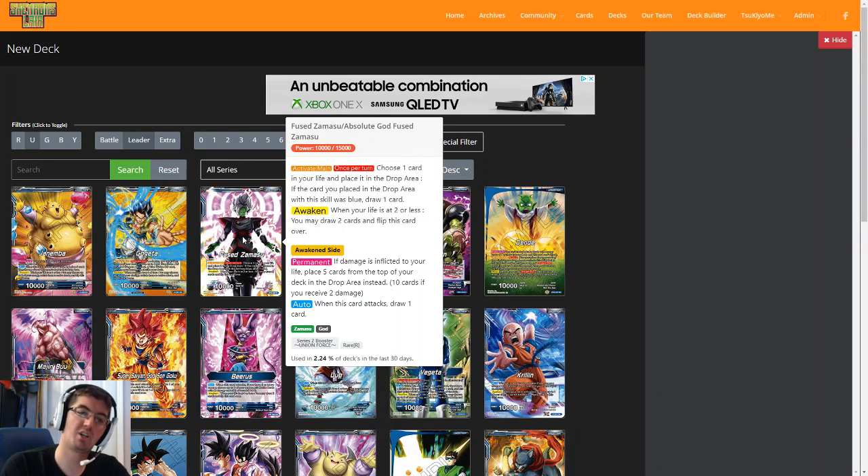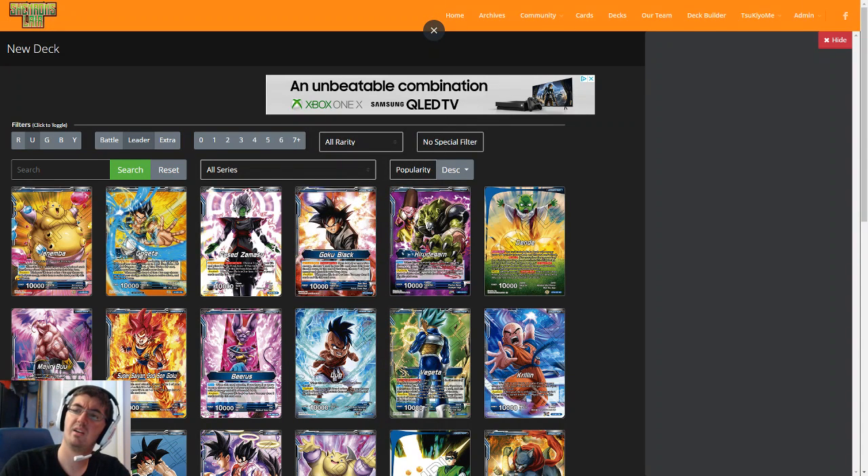Before we jump into talking about Zamasu and all he entails, I want to do a general overview about the differences in deck building philosophy. There's usually two ways to build a deck. There's a top-down philosophy, which is if your goal is to win a tournament or play the most competitive deck, I highly recommend this most of the time. You pick the best win card or what you perceive to be the best strategy, and you basically build around that card and surround it with the best cards possible. Just play good cards — if you're playing what you think are the best cards with the best synergy and you play well, you are bound to come up with a ton of success.